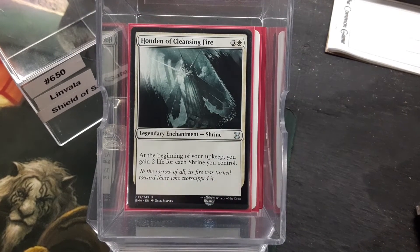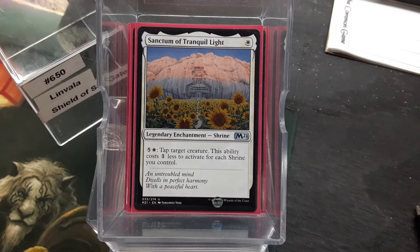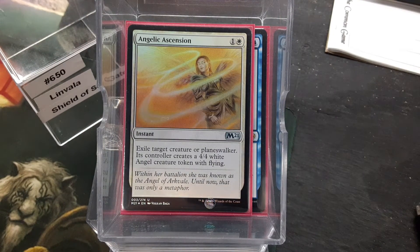We have Shrines. We're only running two colors, so we've only got four of them: Sanctum of Cleansing Fire, Sanctum of Seeing Winds, Sanctum of Calm Waters, and Sanctum of Tranquil Light. Noble Purpose — because you deal combat damage, you gain that much life. Mirror Made. Now, Angelic Ascension — I'll admit this is a trial run for this card. Exile target creature or planeswalker; its controller creates a 4/4 Angel. For two mana to exile a creature or walker — that's not bad. But giving them a 4/4 depends on what you're getting rid of. I would a lot rather them have a 4/4 Angel than a Blightsteel.